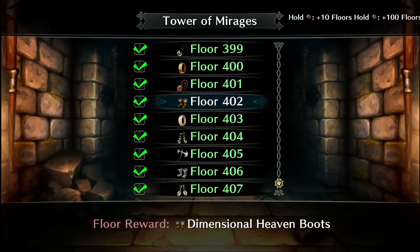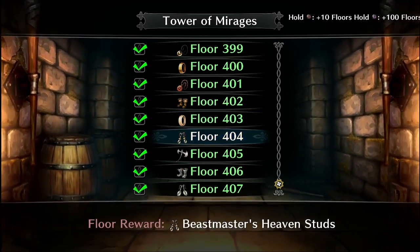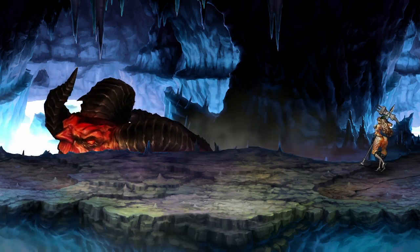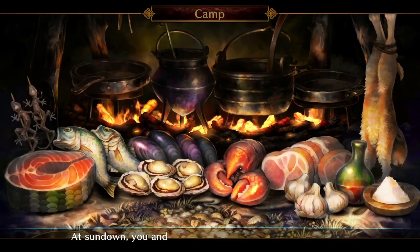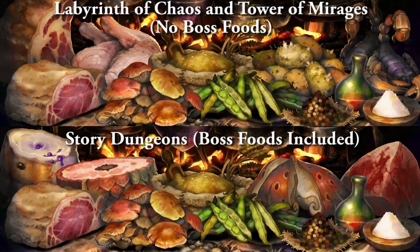As for Labyrinth of Chaos and Tower of Mirages, you can get a cooking session every three floors cleared based on the host progression. With Labyrinth of Chaos in particular, you get a cooking session every three subfloors regardless of where you start. If you start on a Demon King floor which only has one subfloor such as 9-1, you'll camp for food after 10-2. Your food pattern will be one of the main three patterns selected at random. According to the Dragon's Crown wiki, the patterns will change three times before repeating themselves. Unfortunately, unlike the story dungeons, you cannot get boss food in any food pattern — you can only work with the three base patterns.